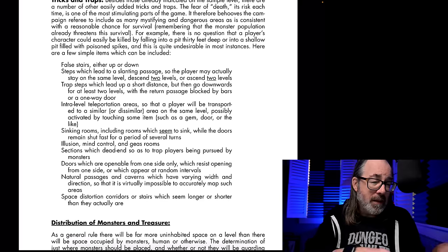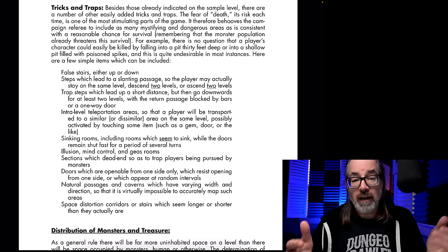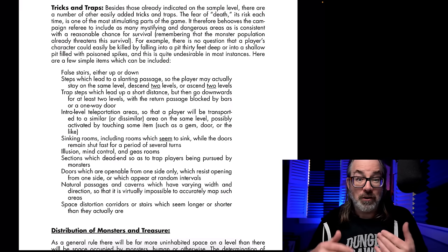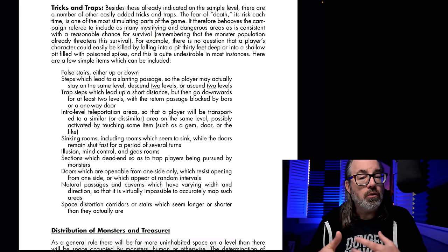The first place I want to look is in original Dungeons and Dragons — Book Three, the Underworld and Wilderness Adventures. You could almost think of it as the first DMG. This is in the section on tricks and traps. Some examples they give: false stairs, either up or down — tricking the players; they think they're going down a level but actually go up, or vice versa, which could be very deadly because in a traditional dungeon the deeper you go, the more deadly it becomes. Also, steps which lead to a slanting passage, so you go up and then it slants down, or vice versa. You think you're one place but you're somewhere else.